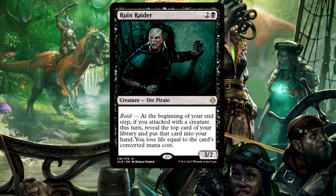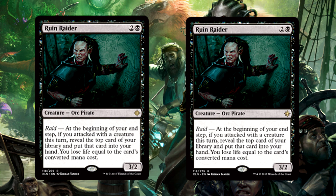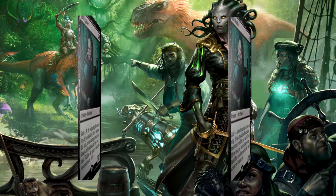Moving up our curve, we keep seeing increased aggression. We're running a full playset of Ruin Raider — the most aggressive Dark Confidant ever. Drops as a 3-power creature with no evasion of its own, but that Raid trigger is going to refuel your hand, and in an aggressive deck, that's everything. Also, since your curve is super low, you never really have to worry about the Raid trigger killing you. Get multiple Ruin Raiders out — ruthless. They attack early, often, and bring a lot of value. It's kind of the perfect 3-drop.